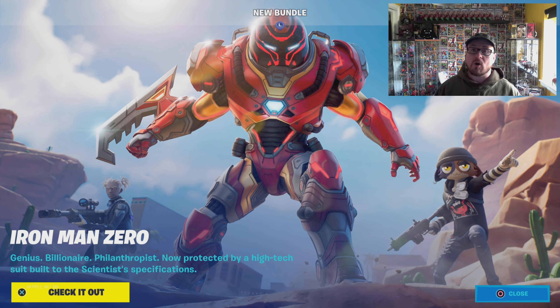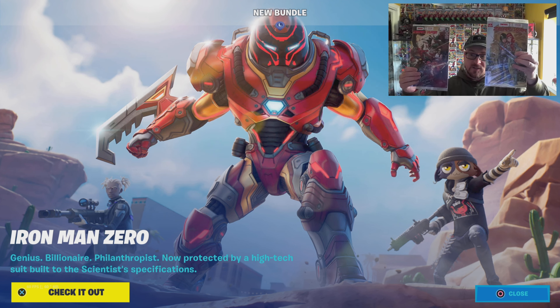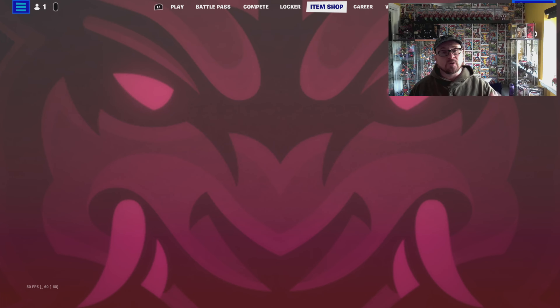There was a crossover in the comic books between Marvel and Fortnite which accumulated in five comics. As you can see, these are both comic number three, and inside those and the other comics you would receive a code to unlock an item within Fortnite — skins, wraps, weapons, harvesters, and tools. If you unlocked all five and used those codes within the game, you would get a special sixth prize, and the sixth prize was this guy.